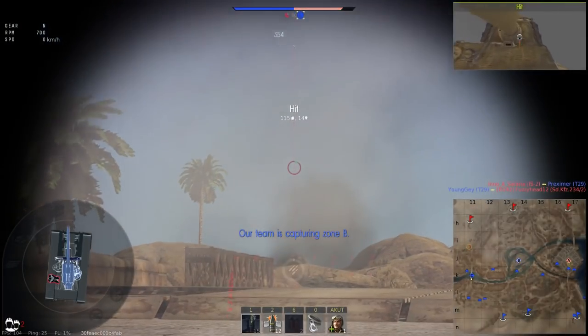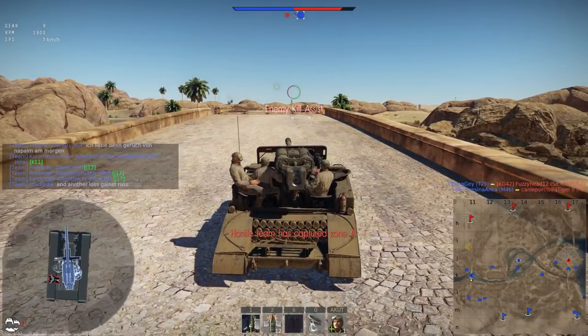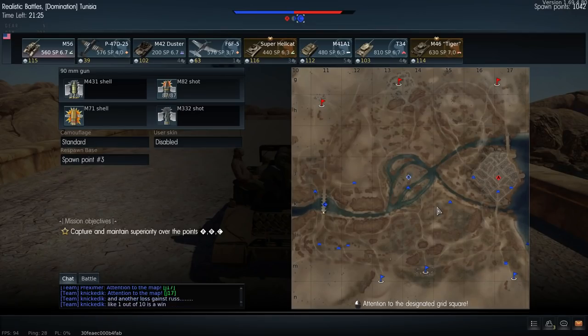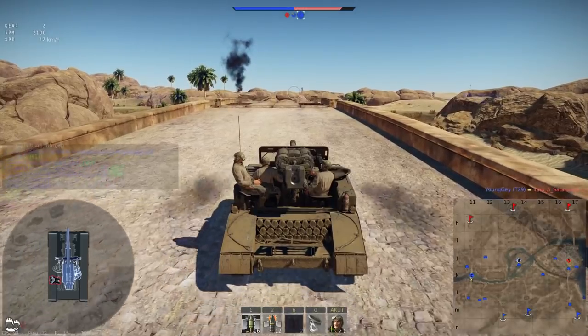The top speed could be a bit better, but the overall acceleration, horsepower-to-ton ratio, ground resistance stats, maneuverability, and mobility are really great. The armor is practically non-existent. The HEAT shell you can unlock is not a definitive 'I win' button, however in combination with the APHE shell, it is a fantastic duet of weaponry.